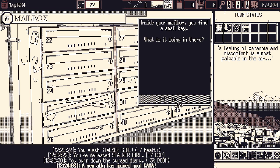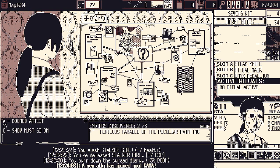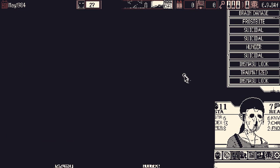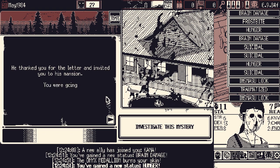Roads are closed — our second-to-last town status effect. We're doing pretty good though. Only one mystery left, and it takes place entirely in a mansion. I don't think I have anything else to take care of — let's hop right into it. This also means Something Evil will not be able to increase during this entire mystery, which means we have evaded it. Won't have to worry about that anymore.